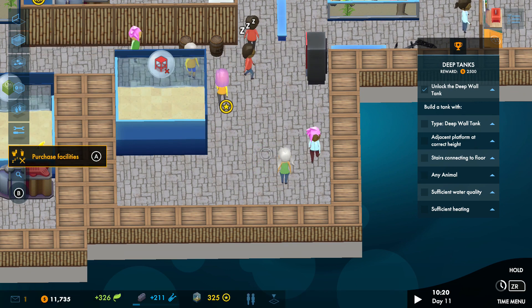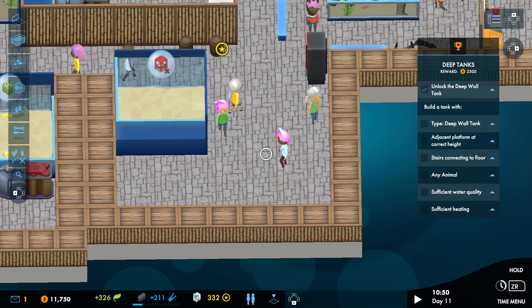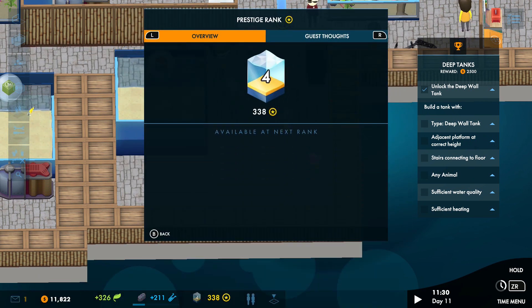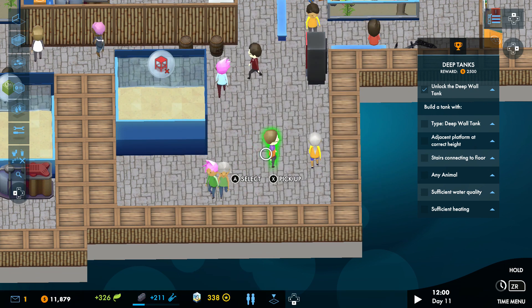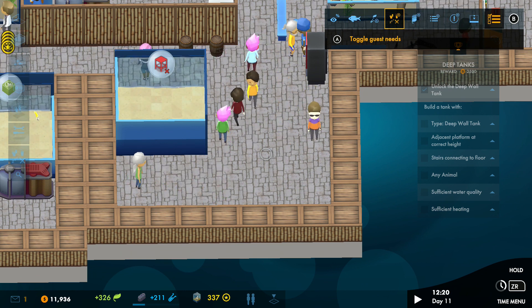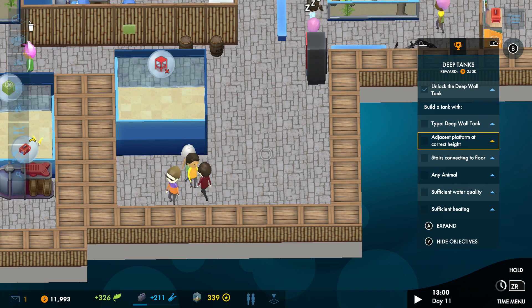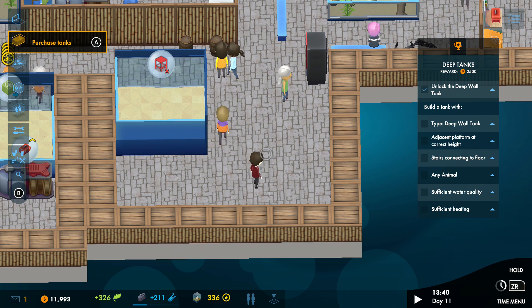The menus are really easy to use — it works with the D-pad. You press left for the purchasable items and you can even search. Works great with the touchpad too, you can just touch the screen. Push down for the bottom options and you can check your cash flow, prestige, and the thoughts of your guests. Press up to get filters, so you can see what's appearing above guests' heads — like their needs. Push right and you get your current tasks.